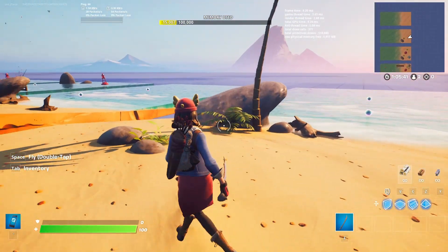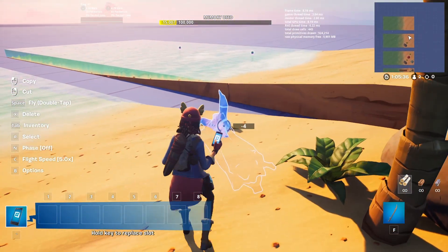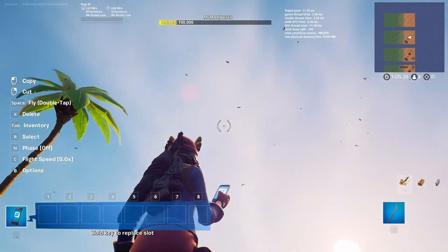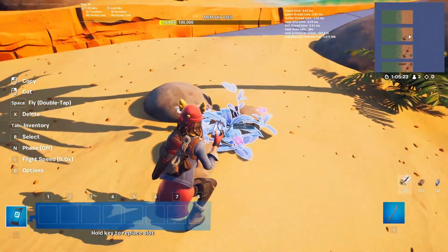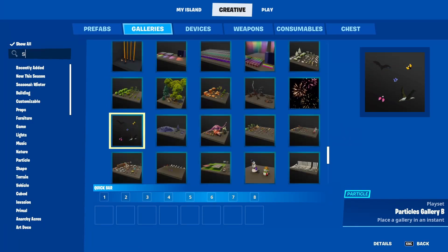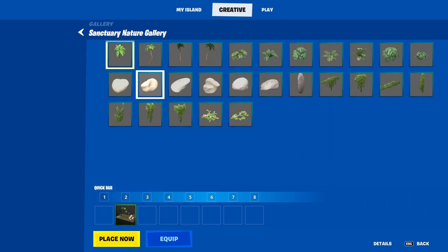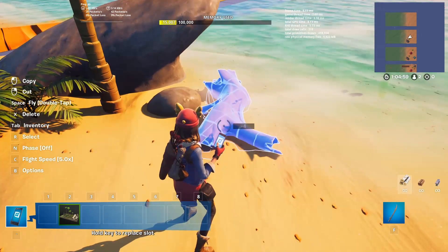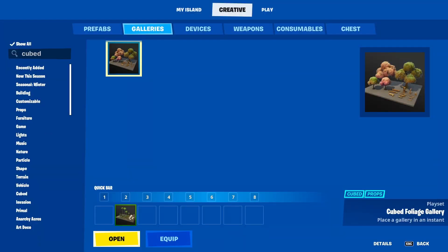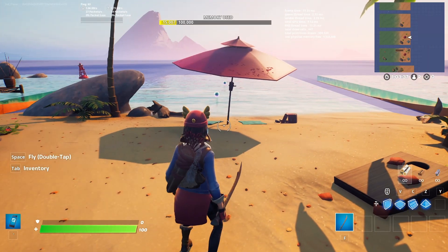For the next level we added a few more pieces of vegetation, rocks, and pieces of driftwood, along with the particle effects from before. These rocks and small pieces of vegetation can all be found in the Sanctuary Nature gallery. You can also find these pieces of driftwood in the Cube Foliage gallery.